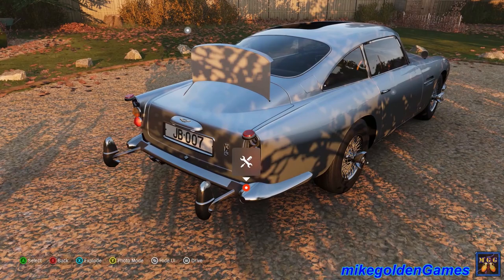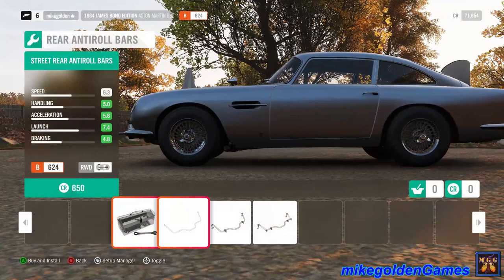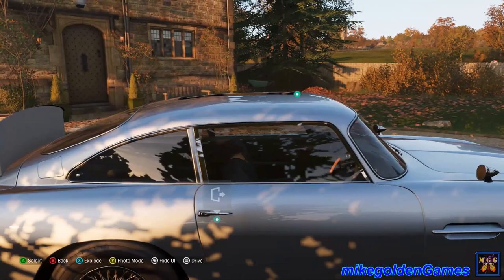I'm not going to mess with the suspension or anything. Let's see what kind of modifications we can do to the rear end. So we've got a rear wing — ugh, why? Why would you... that just destroys the car. We definitely want to get this rear sway bar, or anti-roll bar. There we go. So that should help us out a lot in doing those drifts.